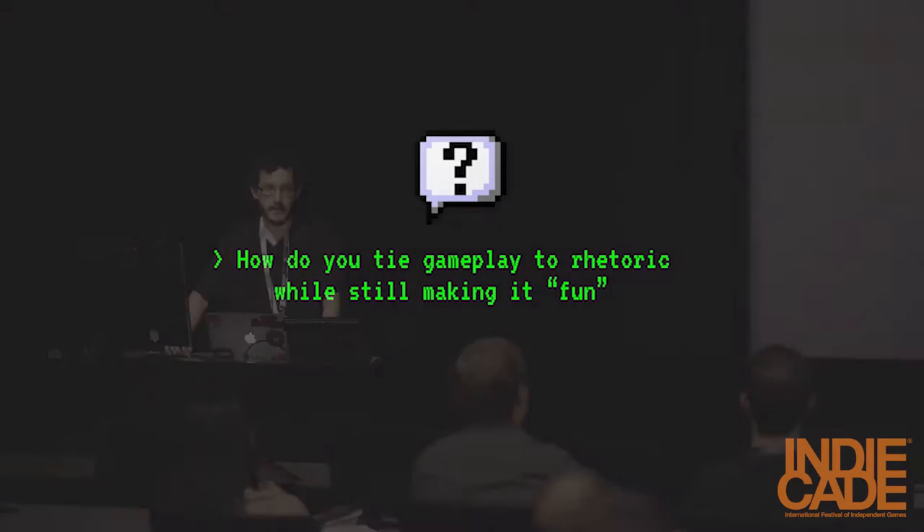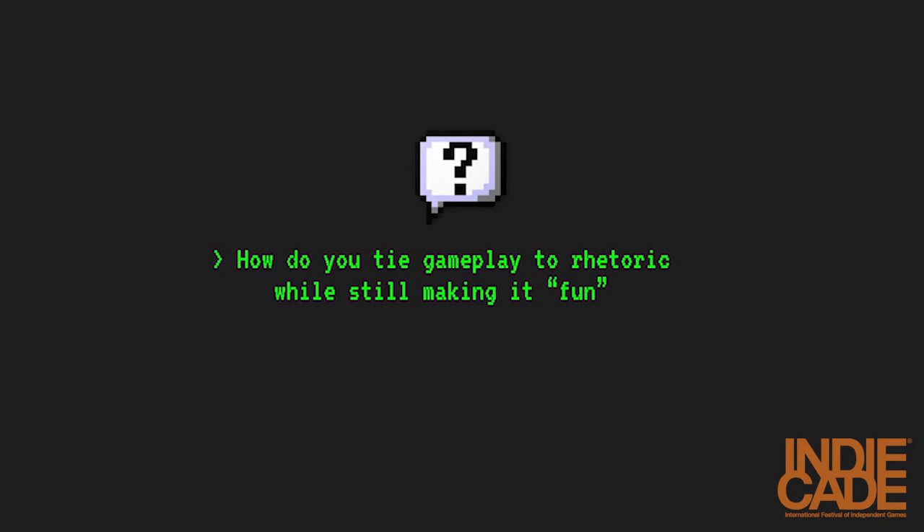Not only that, but we actually needed to get people to play the game — needed to have engaging gameplay. So we struggled with this question of how do you tie the gameplay to that rhetoric and engage players with those thought processes while still making the game fun. When we started design, we wrote core mantras that guided the rest of our design philosophy.